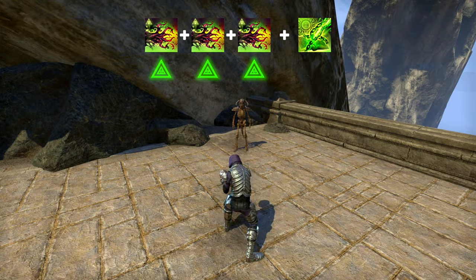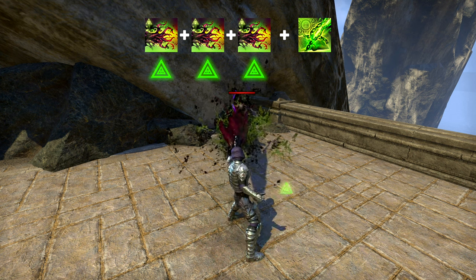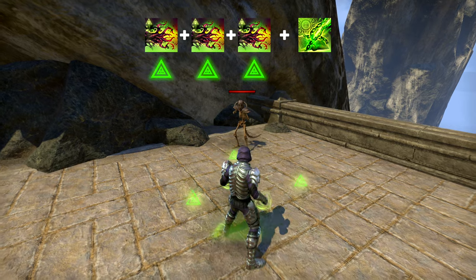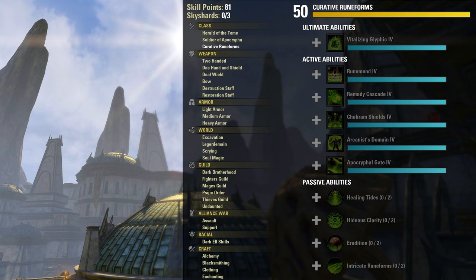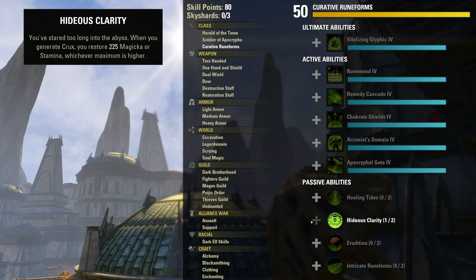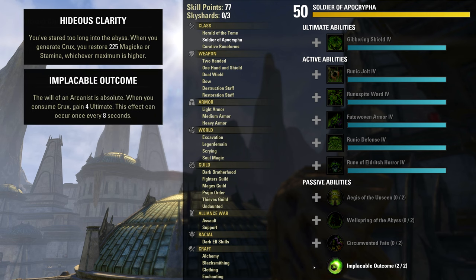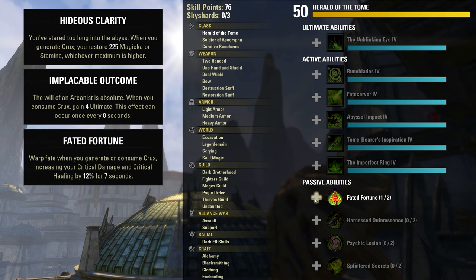Start with the Crux minigame. It's actually very simple. Some abilities generate Crux, others consume it to become more powerful. You don't have to engage with this, but you should, and here's why. Generating Crux restores Magicka or Stamina — whichever is highest. Consuming Crux restores Ultimate.